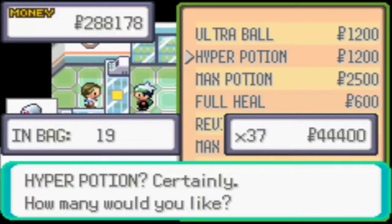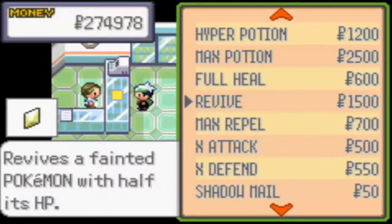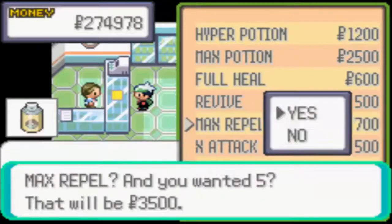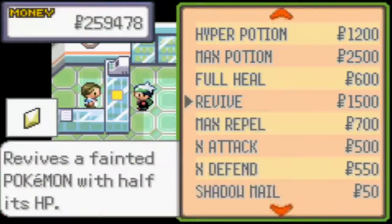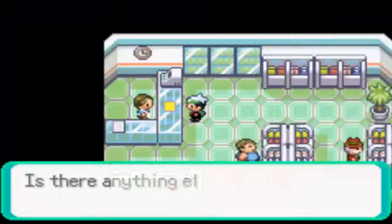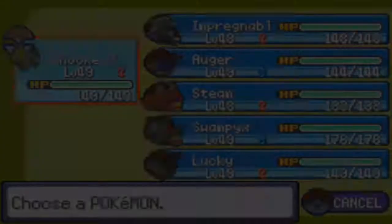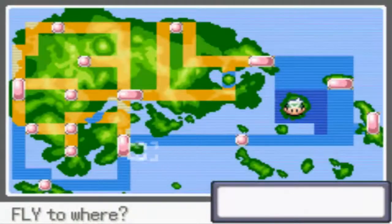Oh crud, I did not mean to buy that many. Let's buy a good 11. Max Repel — we'll buy a couple more. Mario Revives, a couple more of those. Hyper Potion. Wait, I just bought those. Okay, this place doesn't have escape ropes. I'm pretty sure it's in one of those newbie places.